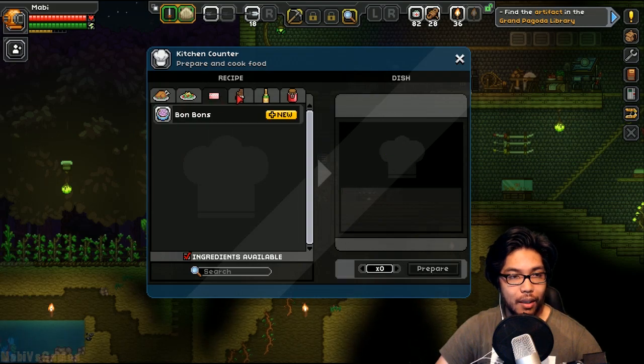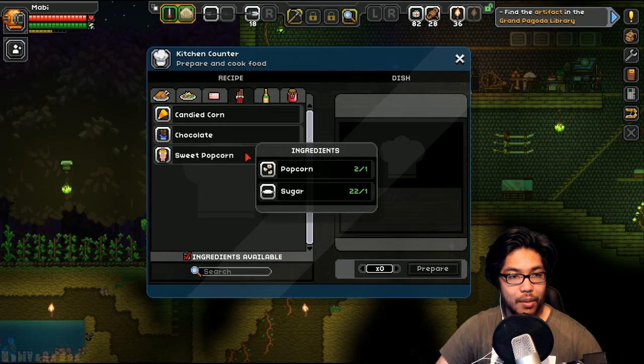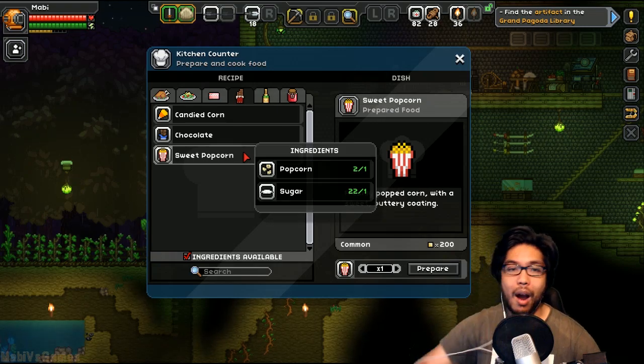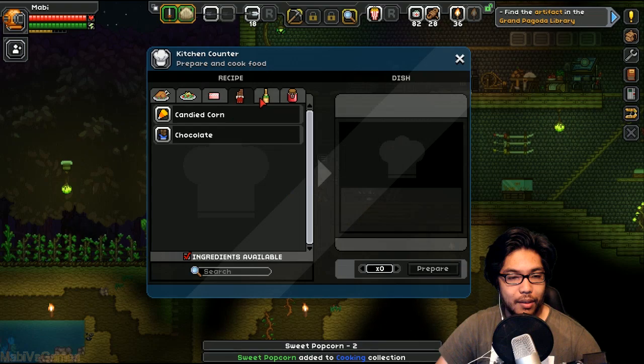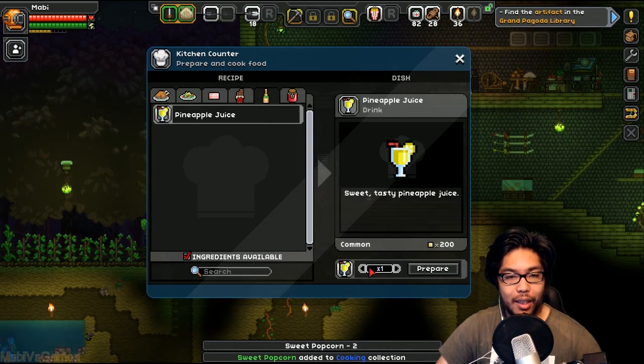Corn on the cobs, bonbons — there were some awesome cool things I could make. Popcorn's good. Popcorn is great. Sweet popcorn added to cooking collection. Finally glad they decided to realize that I make some awesome food.